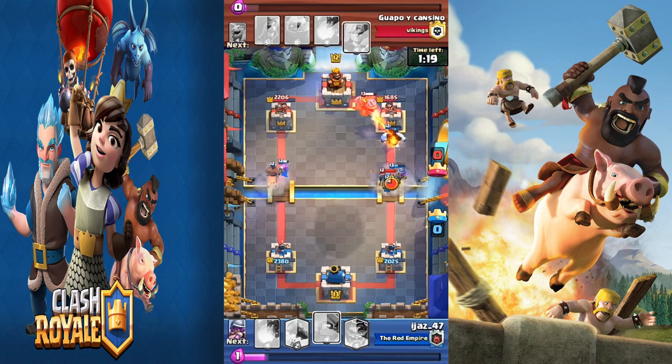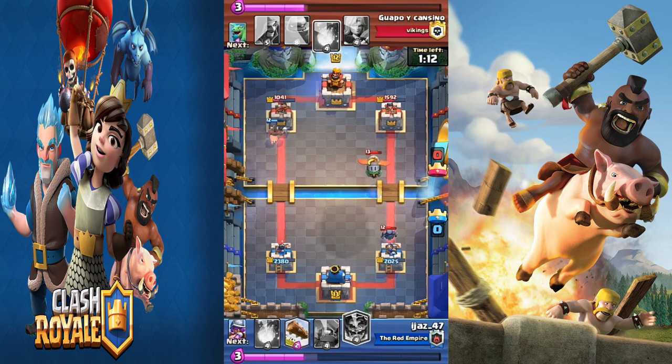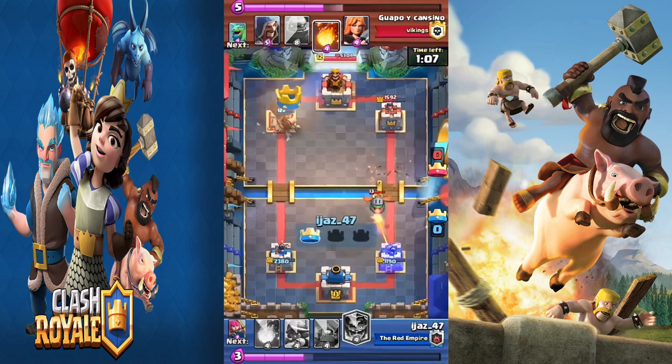Now I know he's low on elixir and he wasted mini pekka on that side. I expected to take some damage from the mini pekka, but losing a tower for one mini pekka was not a bad trade.